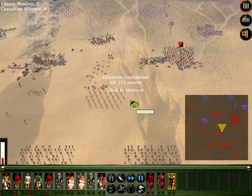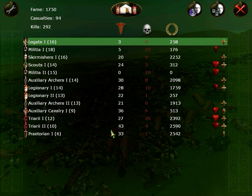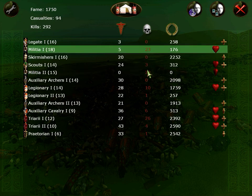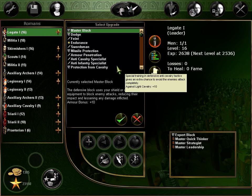Good — fucking legionaries didn't run, nice, good job. Let's see: militia 20 losses, 20 casualties. This guy ran. OK 26 — damn. They kept fighting though — good job there.